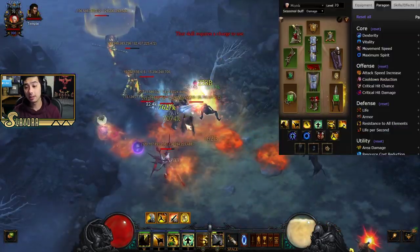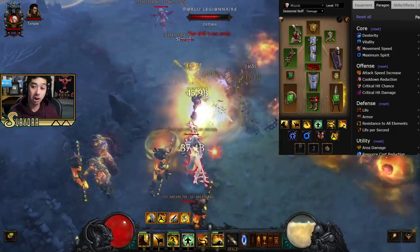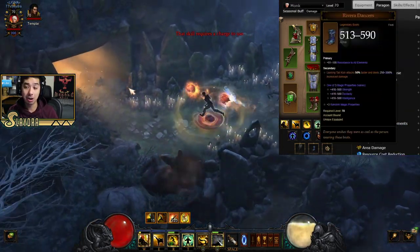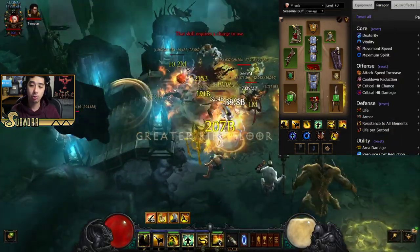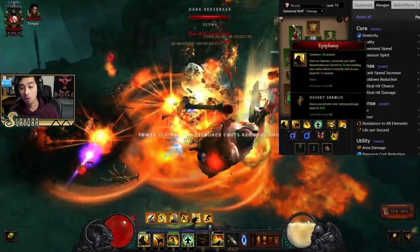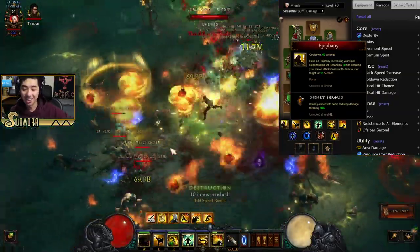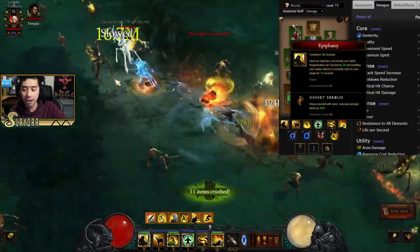First off, it's going to be utilizing the Sun Wuko set, as well as a few uniques you might not have seen before: the Scarbringer, the Gaina Nakashu, and the Riviera Dancer. This is all going to increase the damage of our Lashing Tail Kick, as well as grant us that extra Fireball with the Tornado you're seeing. With Epiphany, we're able to teleport toward enemies and just spam those Tornado Fireballs — it's really cool to see all the Fireballs and Tornadoes just melt things very, very fast.